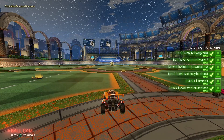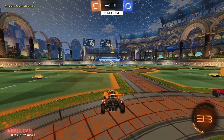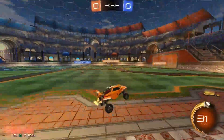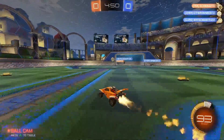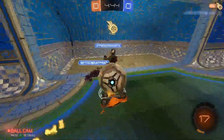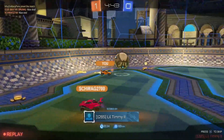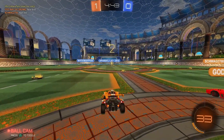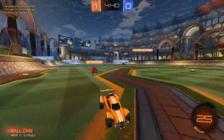Alright, we have our first game — there's a GC and two Champs on the other team. I'm just going to go a little bit slow on the kickoff so I don't accidentally speed flip. There's a player called 'God May Be Drunk' — I faked up there and then went under him. It's not really mechanical but it looks very advanced; it uses a little bit of mechanics to turn your car.